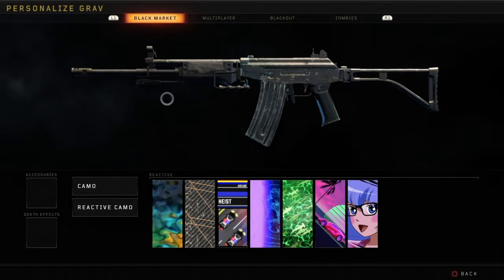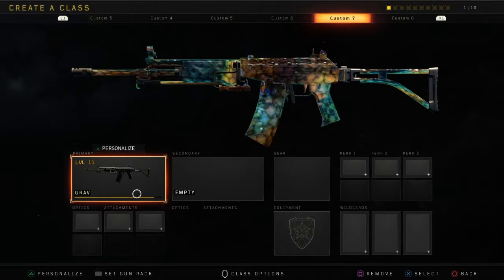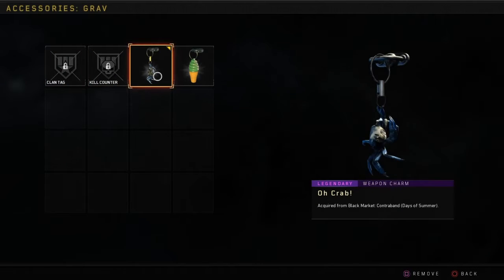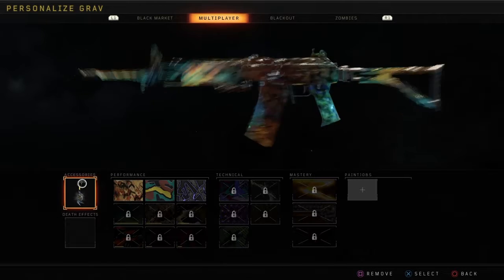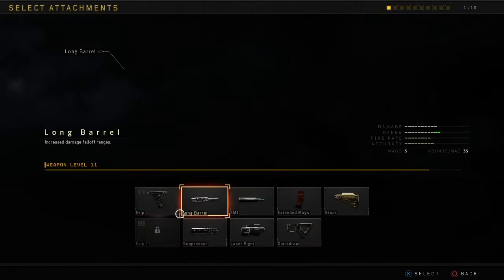I've got a good camo on it — I'm not a regular player anymore, I'm a nebula rank. I got the nebula camo, I bought it because why not, but I'm pretty broke so I don't have any death effects or anything yet, but that's besides the point.